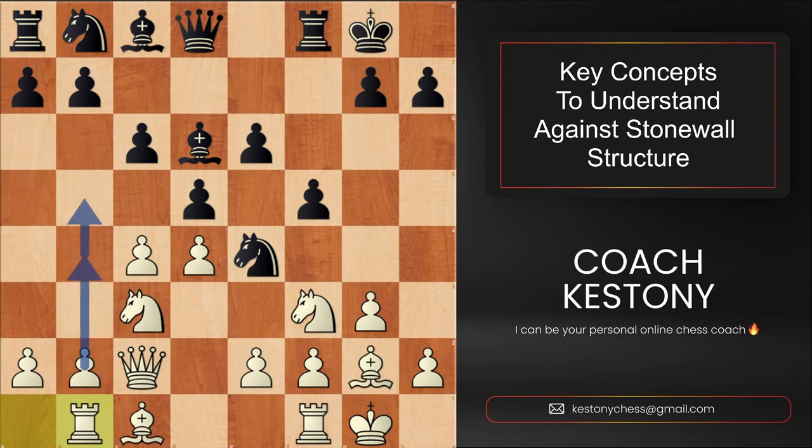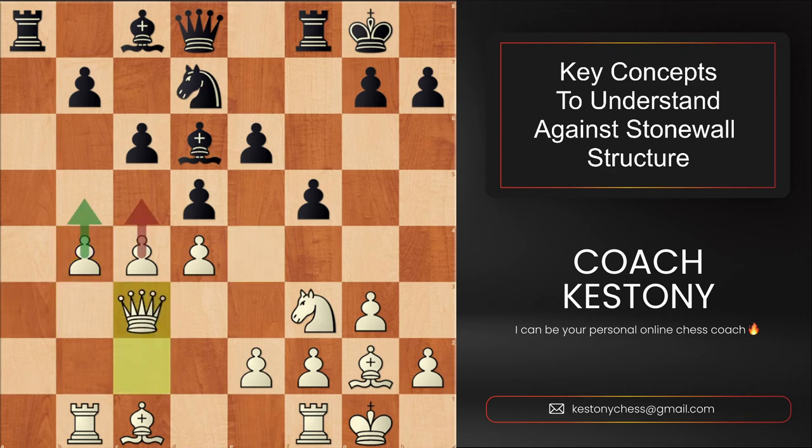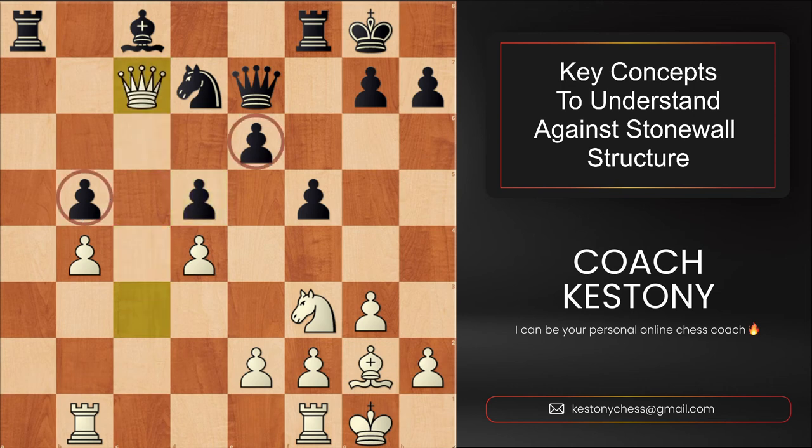The idea of rook to b1 is simply to open up files on the queenside, push b4 and b5. Black tries to stop it temporarily with a5, but white reintroduces the idea with a3 followed by b4. Black plays knight to d7, we have b4, takes takes, and black decides to also exchange a pair of knights, after which white threatens c5 followed by b5 to generate activity on the queenside and press backward pawns. Black stops that by playing b5 himself, bishop to g5 developing with tempo, and black offers the dark square bishop exchange — which as discussed we almost always want as white. After takes and takes, once again white invades with highlighted weaknesses in black's camp.